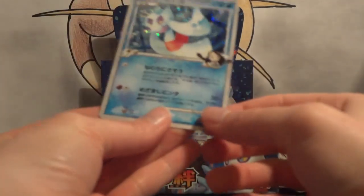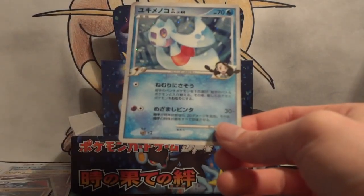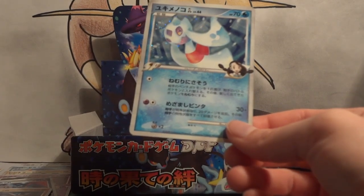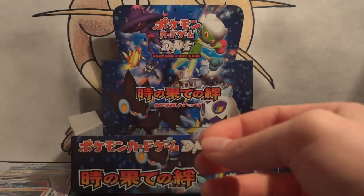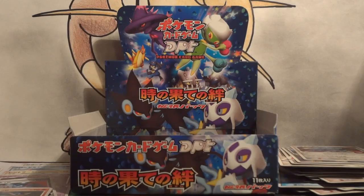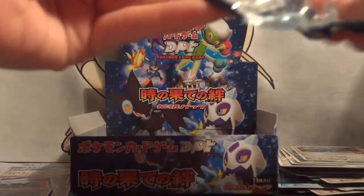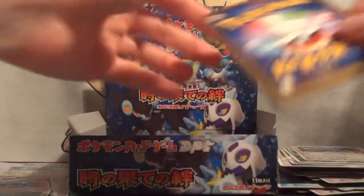And my holo — what is this guy's name? Froslass GL! Yes, I think it is Froslass GL. Wow, there's a lot of holos in this set — three, six, nine, eleven different holos so far. And we still have, I think, three packs left after this. I hope I get one Level X.